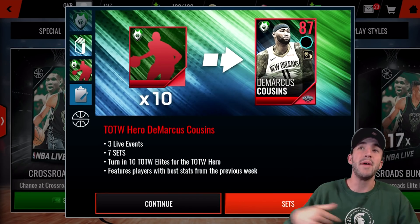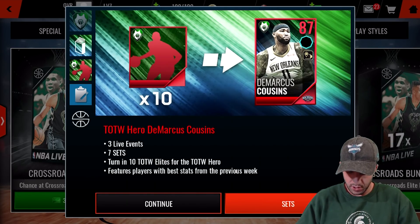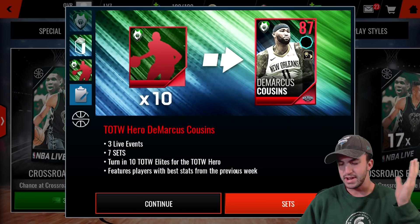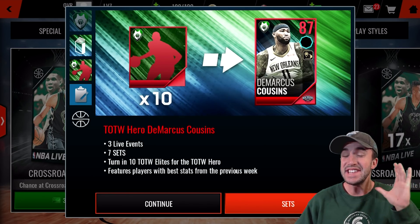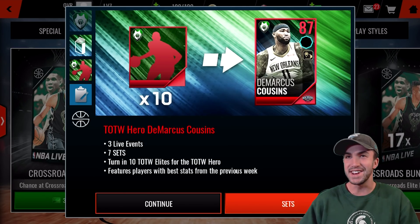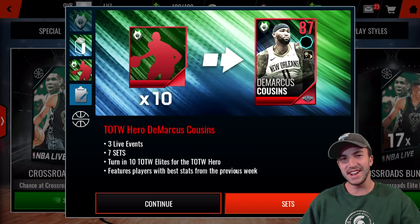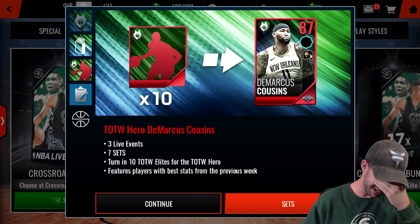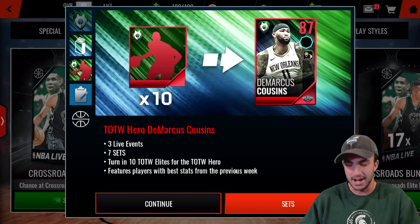What's up, ballers? We are back, and Team of the Week has returned to NBA Live Mobile. We've got some new Team of the Week players — we've got DeMarcus Cousins right here, the 87 overall Team of the Week master. I'm not sure I really understand the set. You have to turn in 10 elite Team of the Week players for one 87 overall player, and the 87 overall player isn't even auctionable. EA has ceased to make any sense to me about anything anymore.